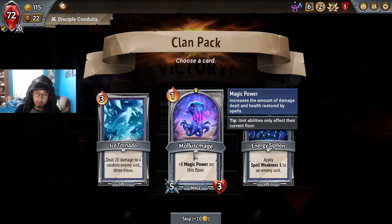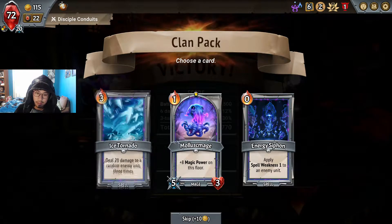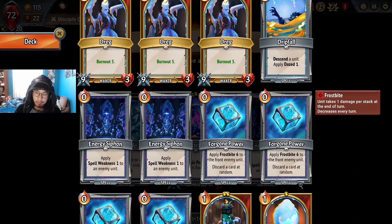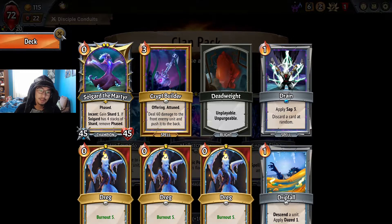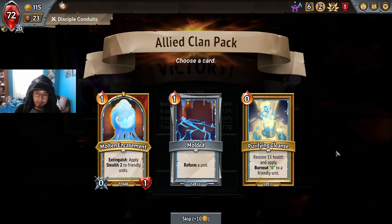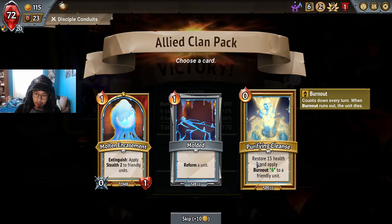Oh, a Mollusk Mage — that would be pretty helpful. But also Ice Tornado. This is tough — do we get something to buff our spell damage, or do we get something that actually does damage? Because we don't have any spells that do that. All right, we're going Ice Tornado.